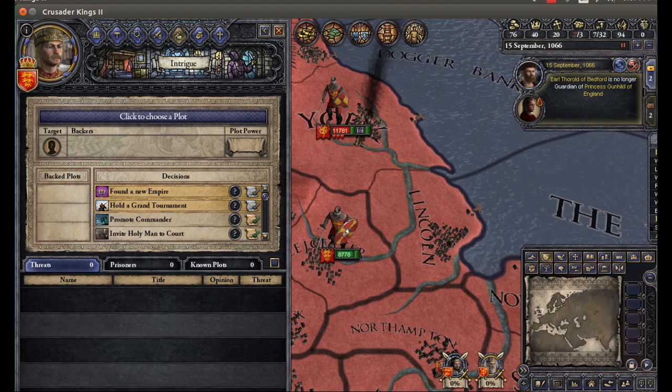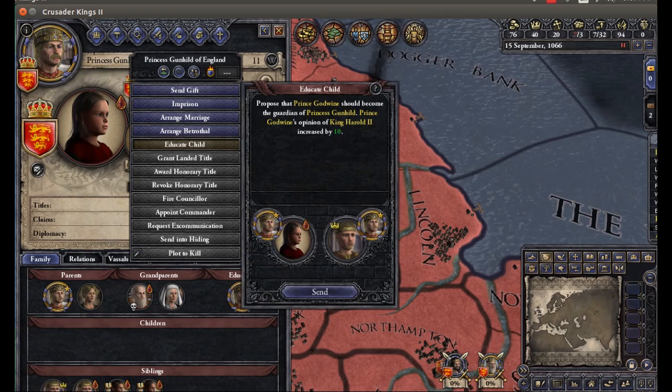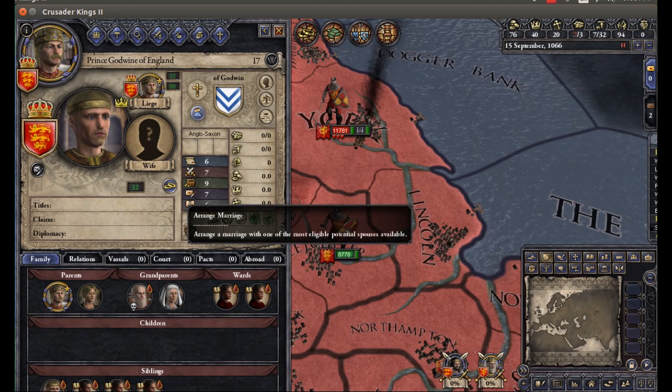We're asking for help managing our titles — going to be giving up a lot of land, but I have my troops so I'm not too worried about that. Educate child. Playing a bit loose with that — maybe shouldn't. Unmarried heir: Prince Godwinna.